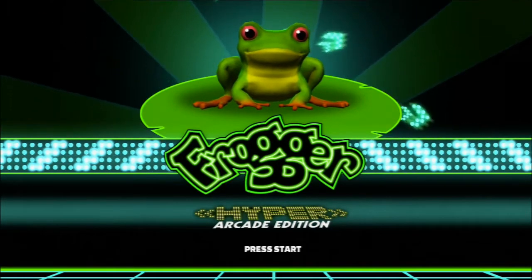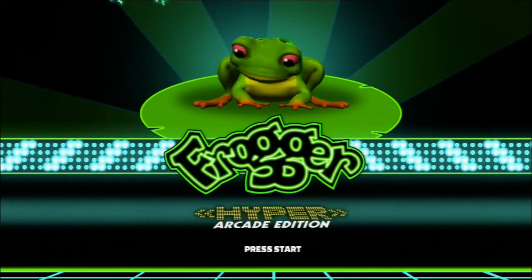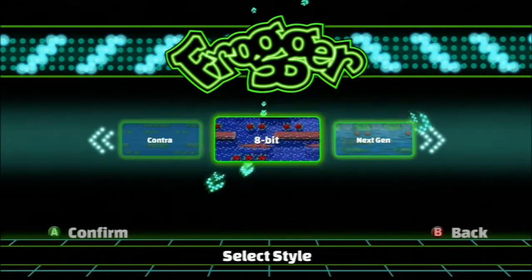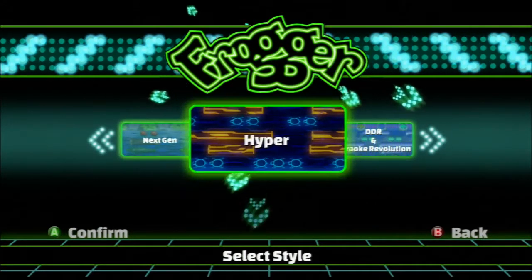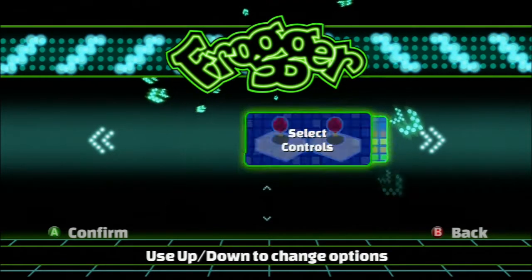Hello everyone, welcome back, doing another classic game time here. This one is Frogger, and as you can see it is the Hyper Arcade Edition. I'm going to count it as a classic game because it's essentially — well, actually it's the same exact gameplay, so yeah, it's pretty much still the same game. Of course I'm going to do Classic Frogger because it has classic in the name, and for this one I'm going to do 8-bit, because that is also the classic one.